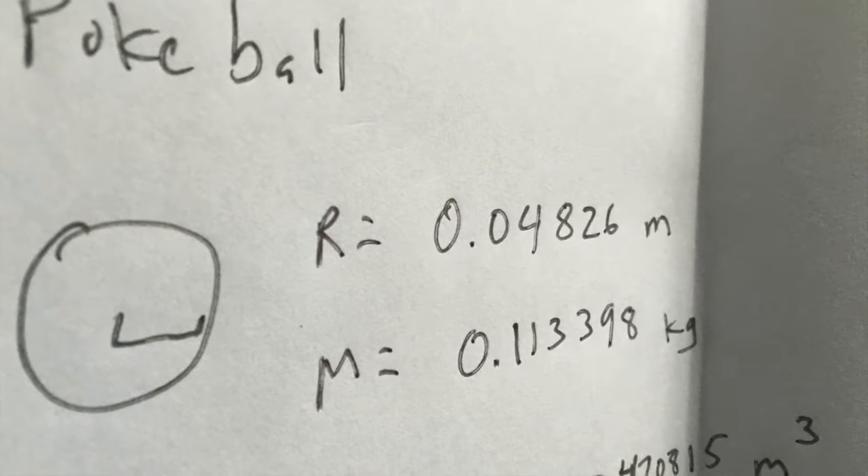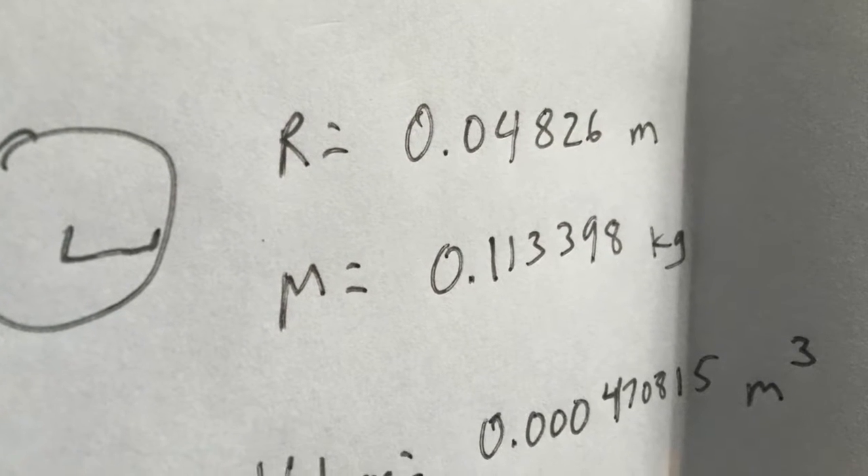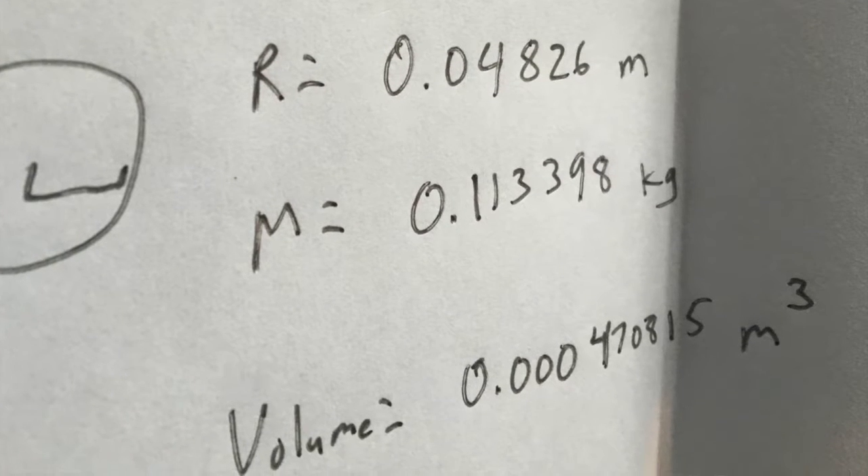So we figured a few things out. We said that a Pokeball has a radius of 0.048 meters, so 4.8 centimeters, and it has a weight of about 0.113 kilograms, which is the same as four ounces. The volume of a Pokeball is 0.000047 meters cubed.